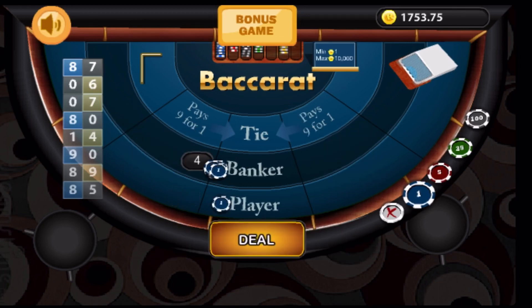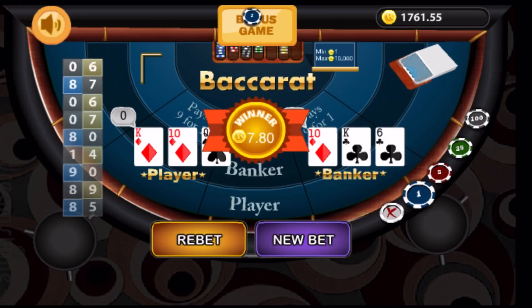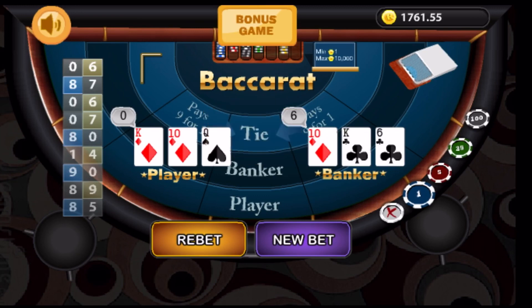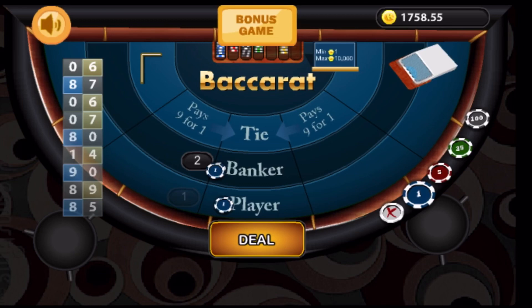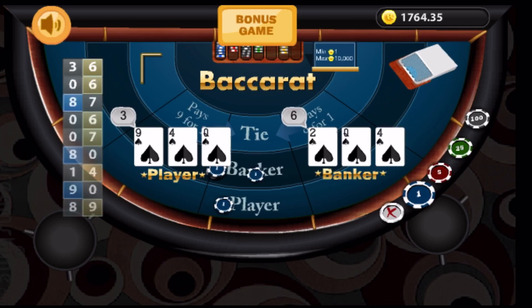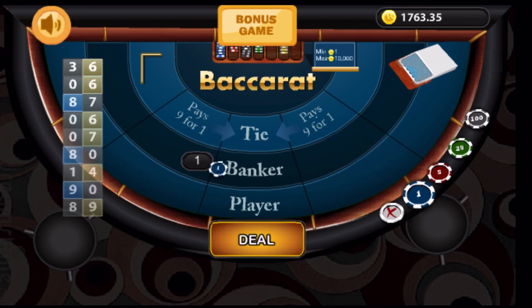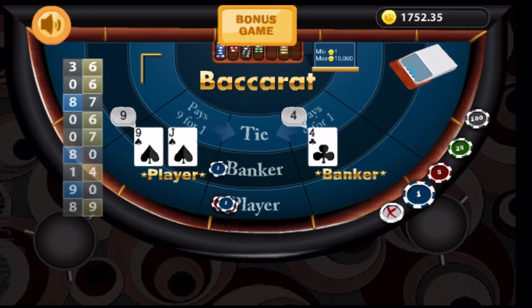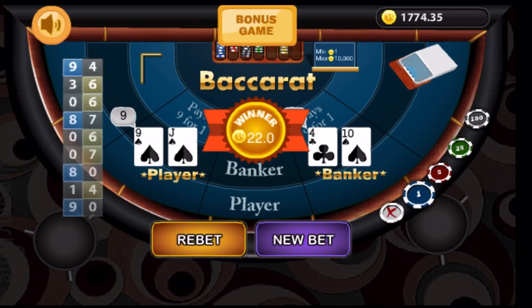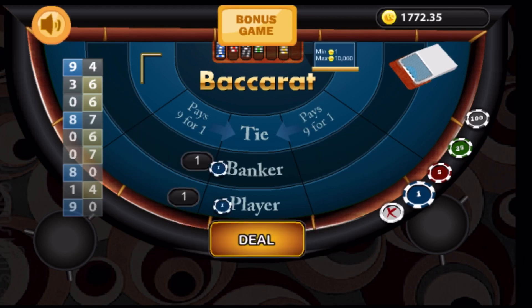Here we go. And we have a win for the banker. So the banker is going to get one — I think I may have made a small error there, but anyways. So the banker won, so we go one unit on the banker and we're going 11 on the player. A player wins. So now one unit on the player and four on the banker.